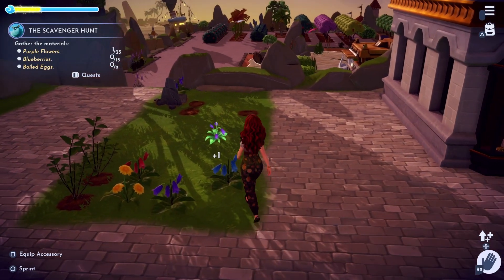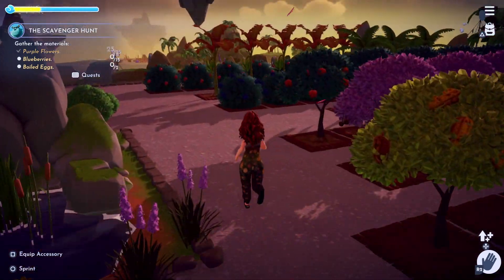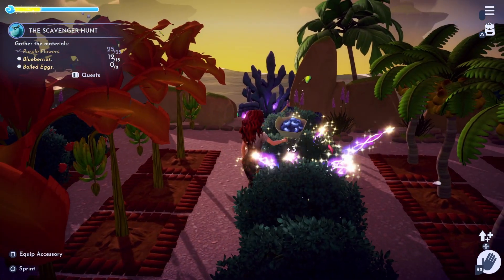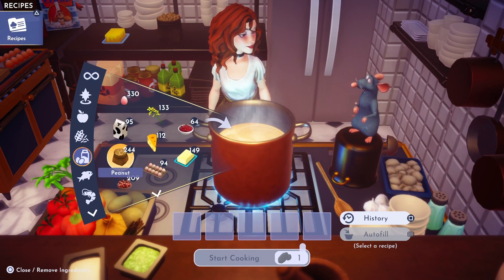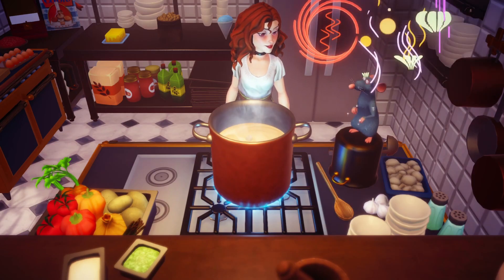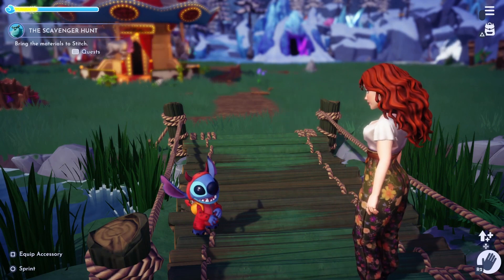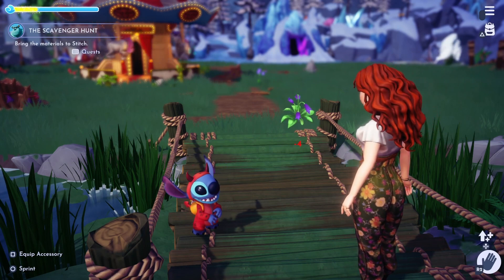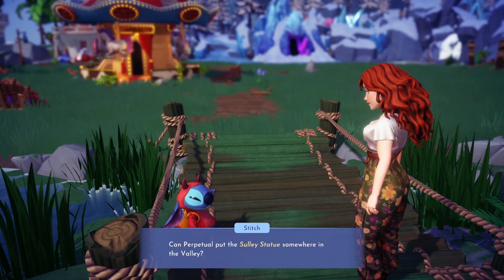First up we will need 25 purple flowers. These can be any purple flowers from any of your biomes — I noticed some of the blue flowers also counted. Next, you'll need to collect 15 blueberries, which can be found in the Forest of Valor or Dazzle Beach. Once you've collected all the materials, you can head over to Stitch to deliver them.